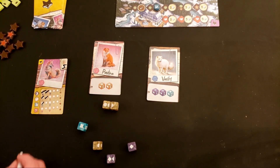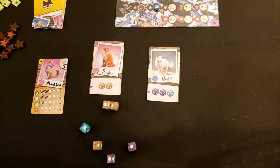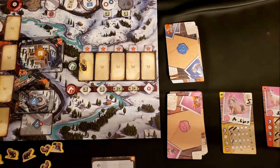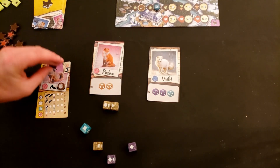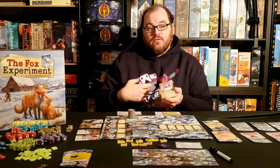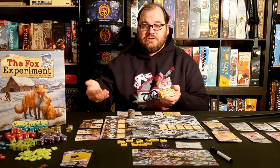Then everybody records the total number of marks they put on their pup, and you compare — whoever is the friendliest would get bonus points, while everybody else gets a token they can use as a one-time-use wild. Going trait by trait, you look at how many circles you filled, and that's how many trait tokens of that trait you get, doing that for all four traits. If you had multiple pups, you would only take the highest in each trait.